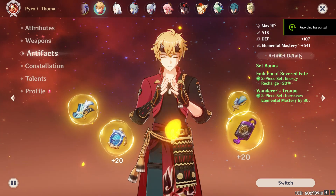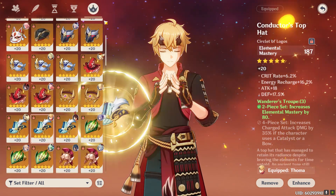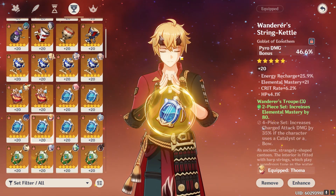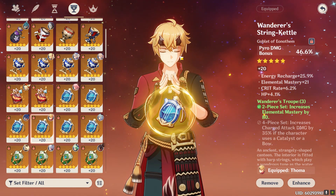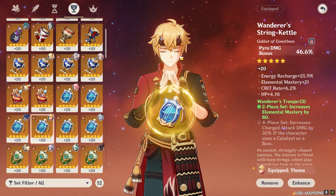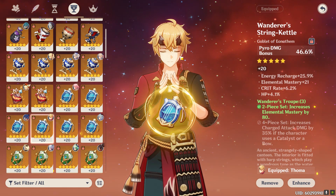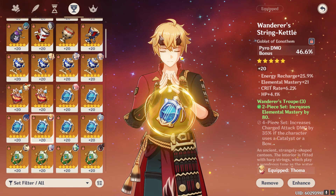And now for the most interesting part — the artifacts. We already covered substats earlier. As for main stats, if you are very budgeted, it is definitely triple elemental mastery — it gives the highest overload damage. But if you have some other offensive substats like attack, crit rate, and crit damage, your regular pyro damage isn't too bad, so you could consider a pyro damage bonus cup, which may result in higher overall damage but definitely lower overload damage.